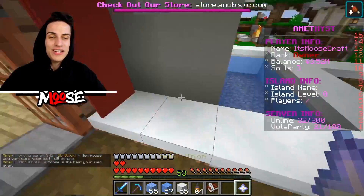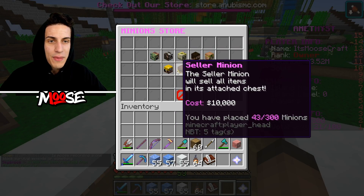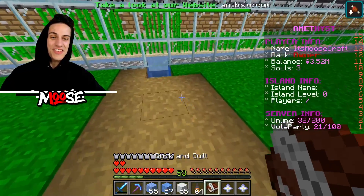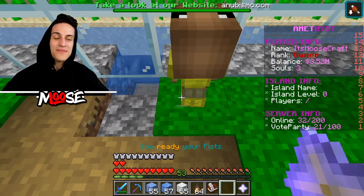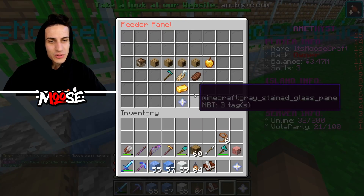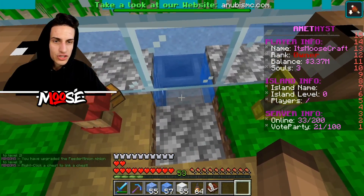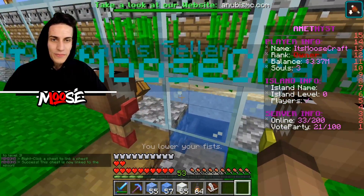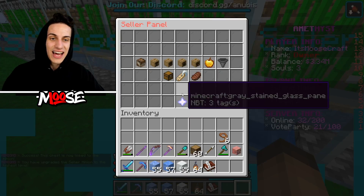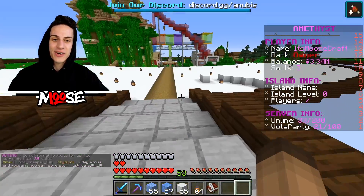I'm gonna take this seller minion. I also need a feeder minion — let me do /minion store and buy a feeder minion. Watch this. This is how you get instantly rich on the server. So all we gotta do is click on this chest right here and my man is gonna sell anything that goes inside this chest, and that's gonna make us a lot of money. Now we have an automatic money generator with my sugar cane farm.